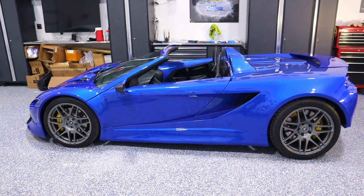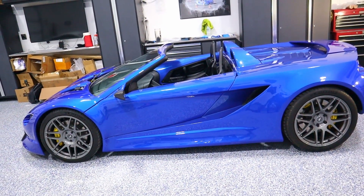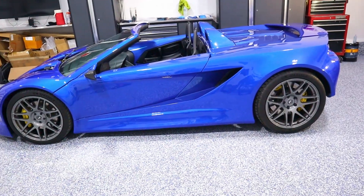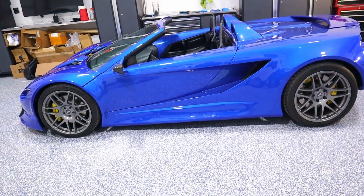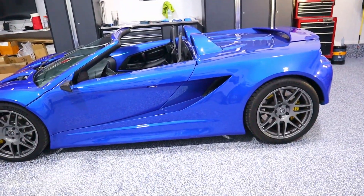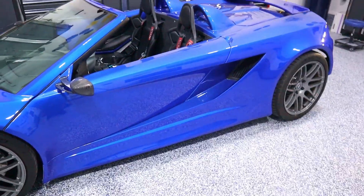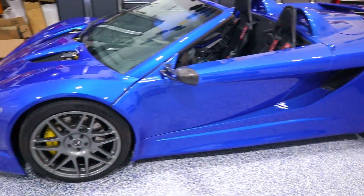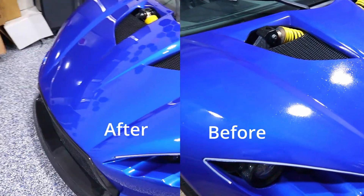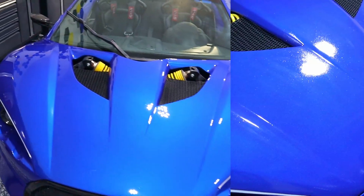I'm going to call this done — it looks really good, I think I did a good job. The more you do the polishing, the more defects you see. A lot of the defects come from the very beginning when you're smoothing the body — if you don't do that well, it's just kind of downhill from there. But this is just absolutely gorgeous. You can see the reflection really well, just shining like a jewel — you can see all the individual lights instead of just one big blur.